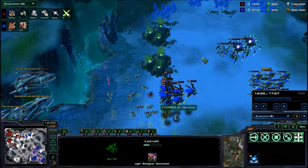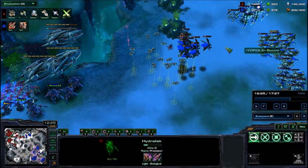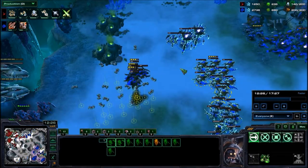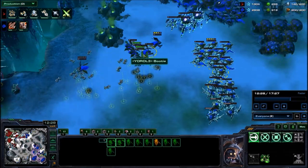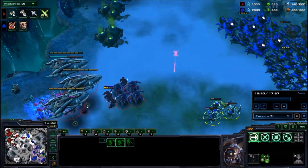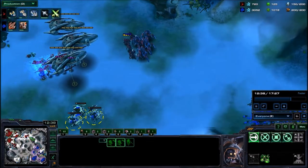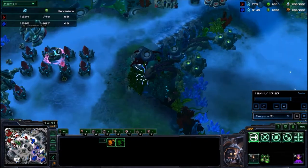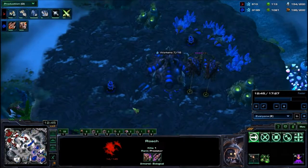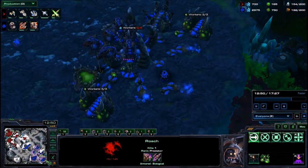Here we can see the zoning power of the Locusts. I should have kept these closer here instead of chasing — that was a little bit of a mistake. Basically, these Locusts are buying time for these Hydras and Roaches to get out of there. As we can see, around the time they die, these guys get right off of Stasis. A couple don't survive, but it's just three — who gives a shit. And I'm gonna run.